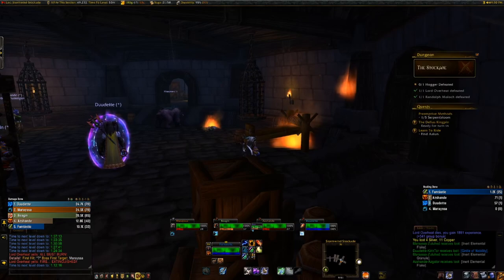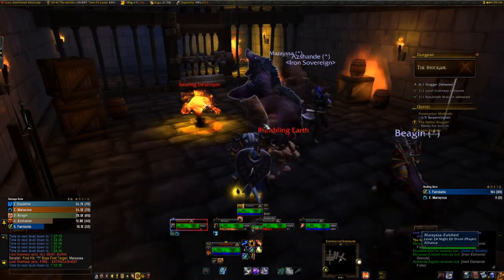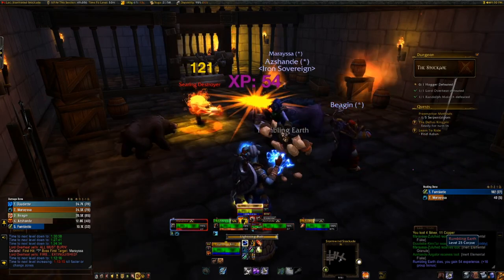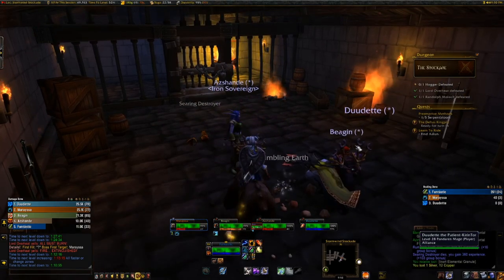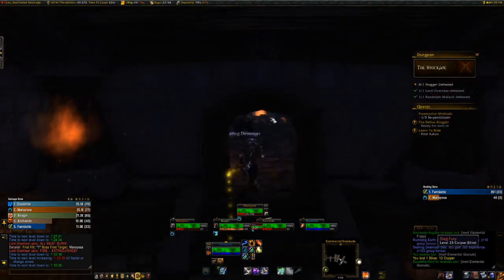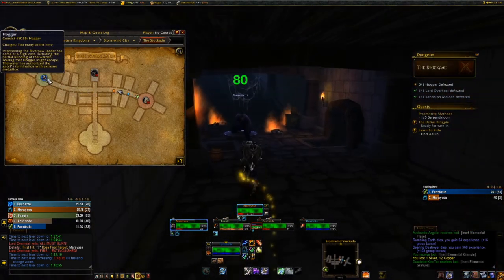That's that. For this room you can turn around and go back. I think he's going to do the extra pull of the side rooms. So we're going to follow our tank. There's nothing really you can do — just follow along. He's going to head down the hallway. Now you go back the way you came basically, and you just keep going straight to Hogger.